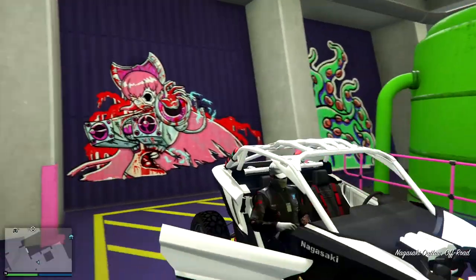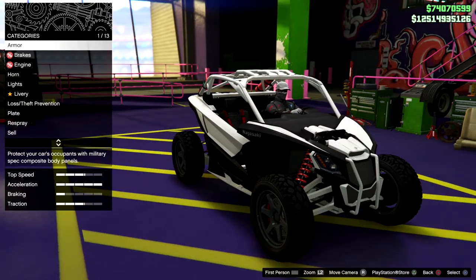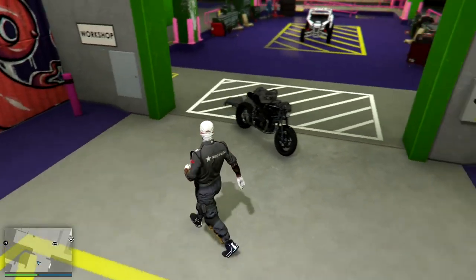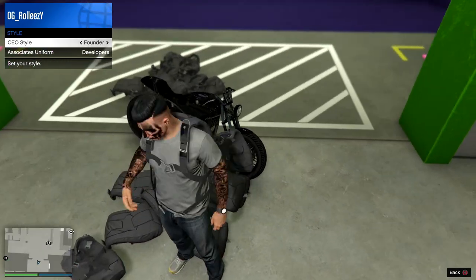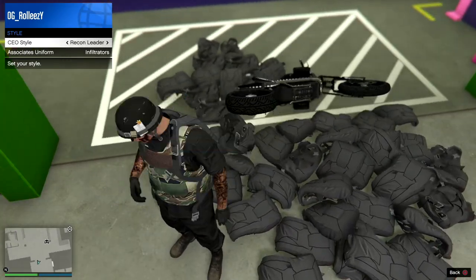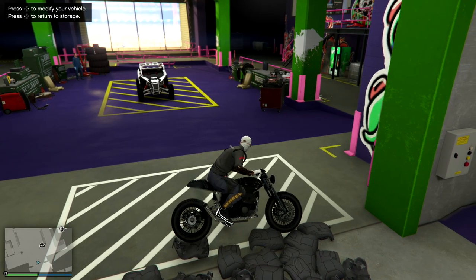Now we're going to get the Nagasaki Outlaw — this is specific, you want to go in with this vehicle first. Hit right D-pad and unfortunately it just went straight through the bike and didn't push it in, but this needs to be the first vehicle you put in here. Once we have the first vehicle in there, we now want to push this bike into the mod shop — that's where the parachute glitch comes in again. Just scroll left right left right repeatedly and eventually you will push the bike all the way in. Once in the mod shop you'll have both left and right D-pad options. Then press left D-pad to return to storage — the garage is now glitched with two vehicles.